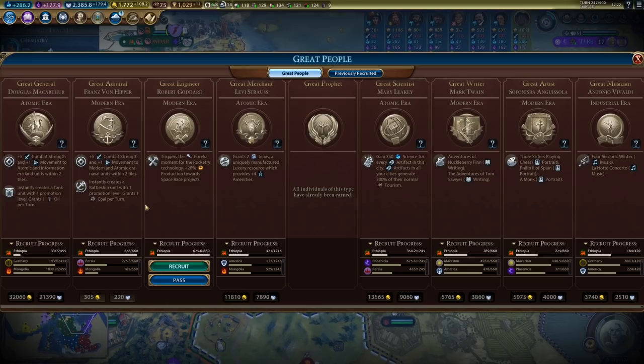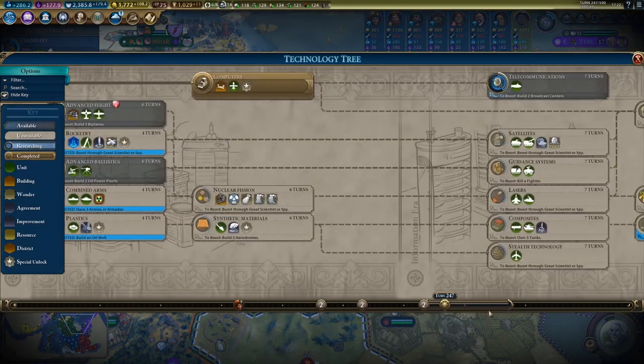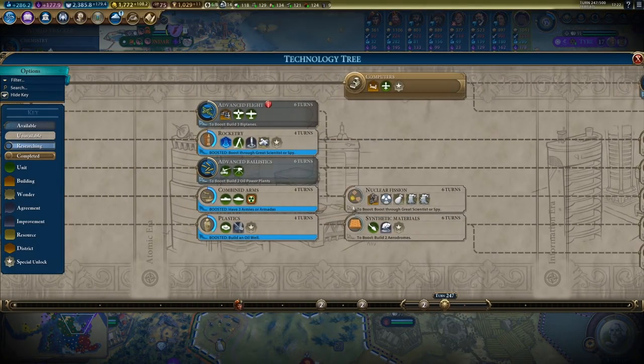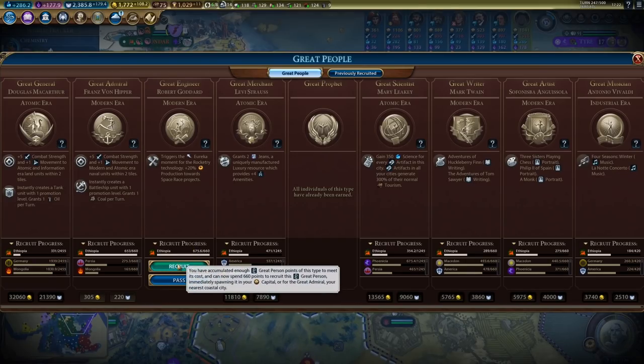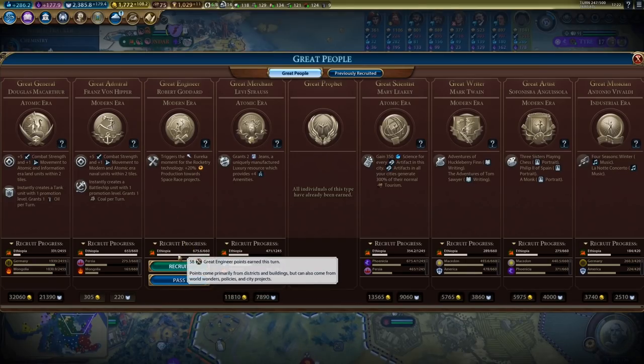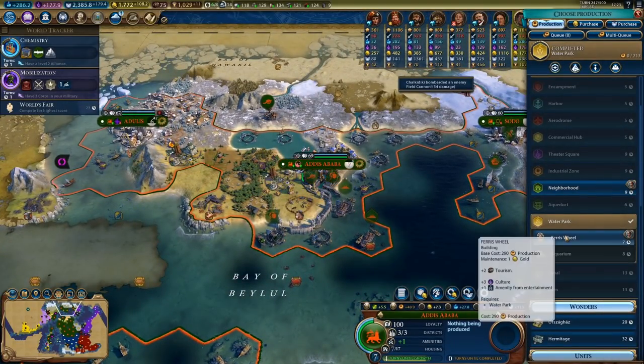A Great Engineer triggers a Eureka moment for Rocketry technology plus 20% production towards Space Race projects. Did we already boost Rocketry? Yes. That might still be worth it for the plus 20%. I don't think it stacks, although I might be mistaken. I'm getting 58 Great Engineer points per turn — I think I'm going to grab him. Even if it doesn't stack, plus 20% production towards Space Race projects is nice, and I haven't finished any Space Race projects yet.